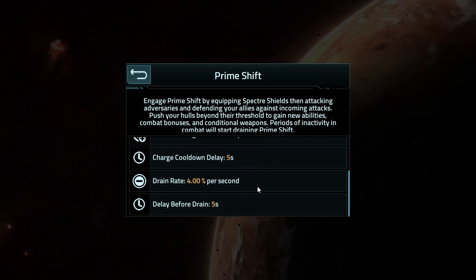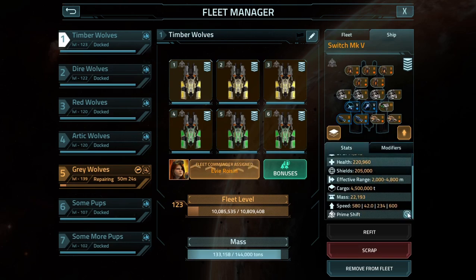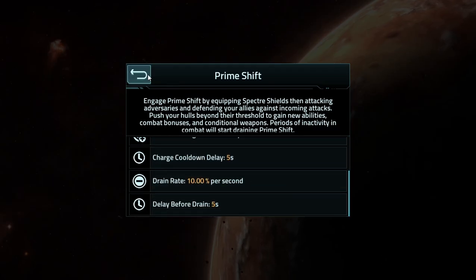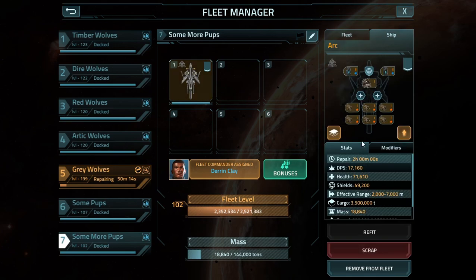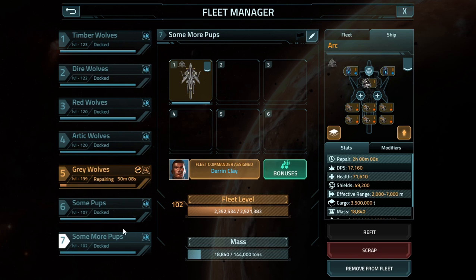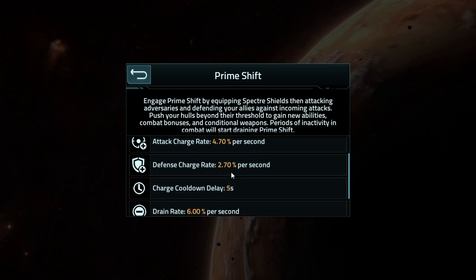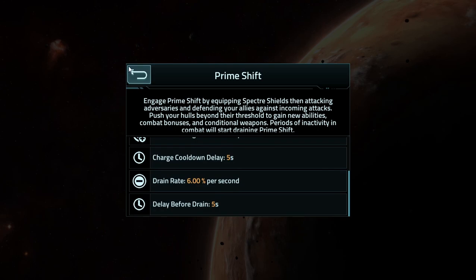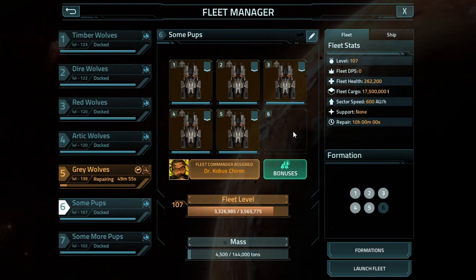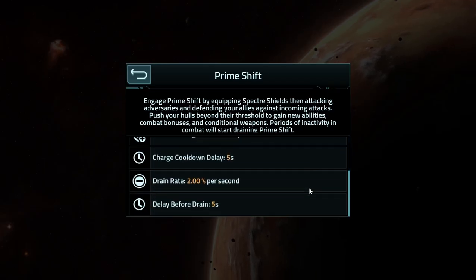It has a drain of 4% per second, starts and delays after 10 seconds. Is that different for the other ones? The others are 10% per second with a 5-second delay. This one is 4%, so it actually doesn't drain as quickly as they do. What about the Breakers? 4.7, 2.7, 6% per second. So it has the second lowest drain rate currently — the lowest is this little one.